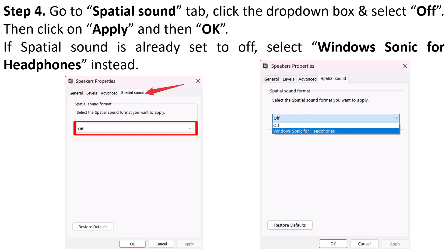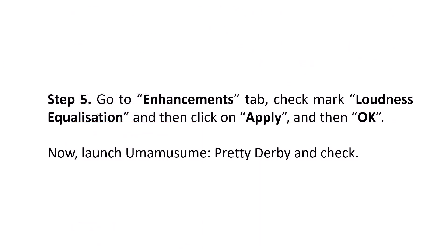If Spatial Sound is already set to Off, then select Windows Sonic for Headphones instead. Then go to the Enhancements tab, check mark Loudness Equalization, and then click Apply and then OK. Now launch Uma Musume Pretty Derby game and check if your problem is solved or not. This fix has solved the issue for many players so I hope this will work for you as well.